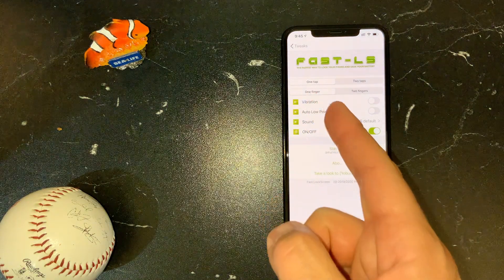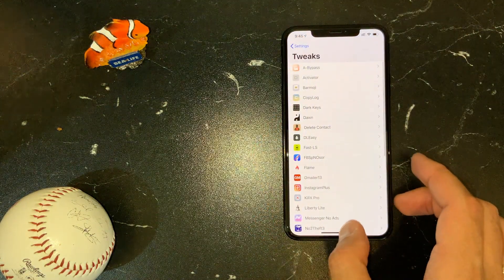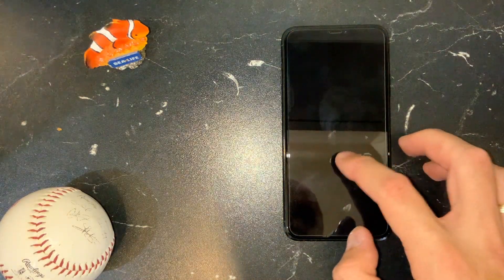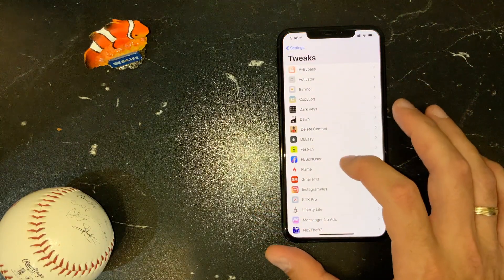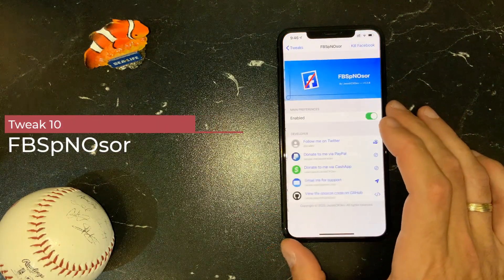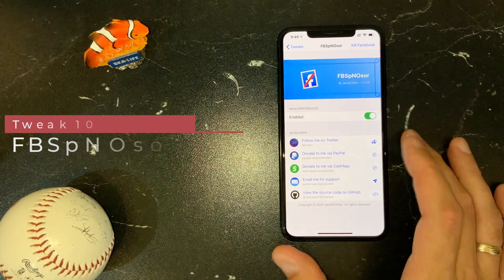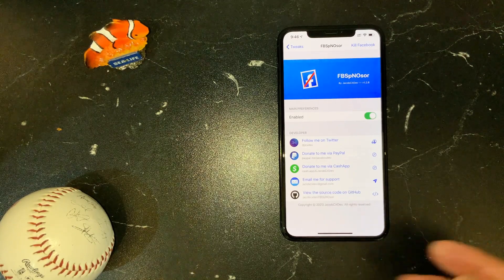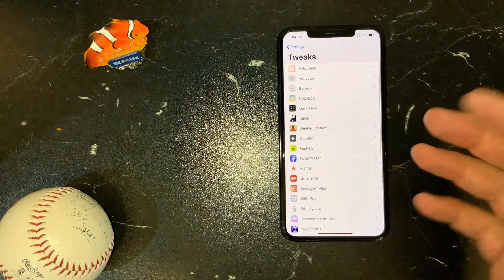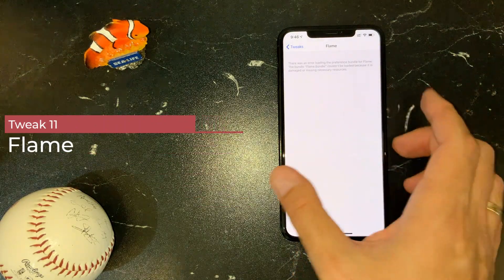Fast LS — before I used to use TapTap Lock, but now I prefer this one because it allows me to lock my device with one tap and one finger. You've seen this in many of my videos. Facebook No Sponsor — I just hate those ads in the Facebook application, so this is what I use to remove them.